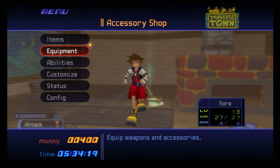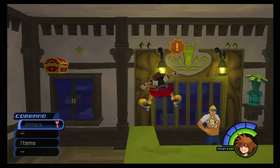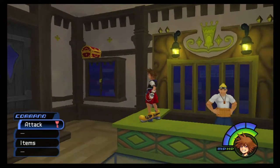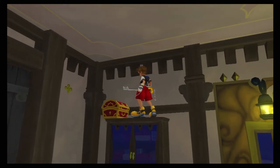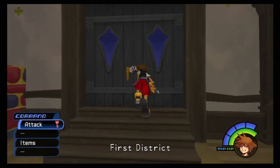Inside the accessory shop you can see there is a chest up on top of the counter. First you're going to want to jump onto the green thing and then jump higher up. Press triangle to open up the chest for a mythical shard, then drop down and head out of the accessory shop.